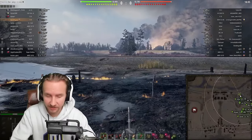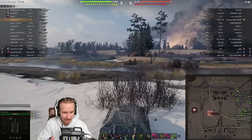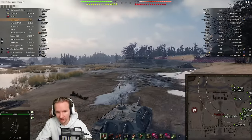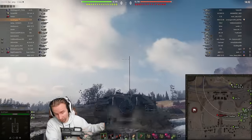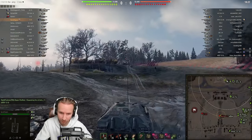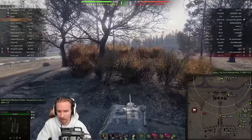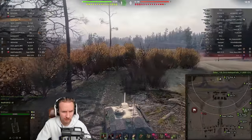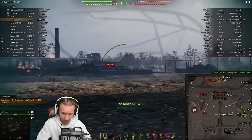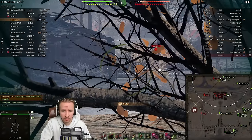Round three — rolling out against tier 6 and 7 tanks on the Studzianki map. The E25 is just perfect; the bushier the better. All three maps I've played today are bushy and that's why I'm using this very sneaky build. I do have a second build using a gun rammer instead of the camonet for maps like Ensk or Himmelsdorf where you really need to just get rounds out on target.